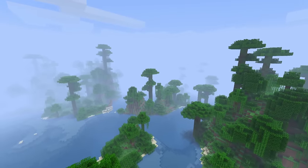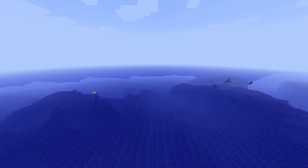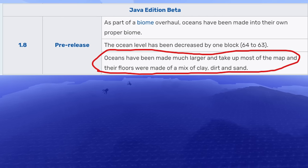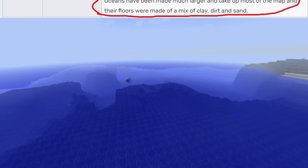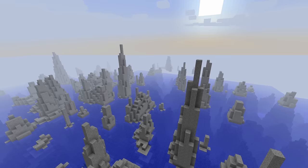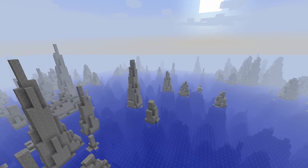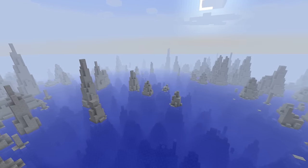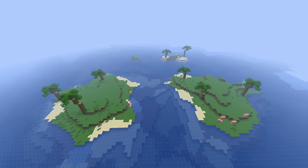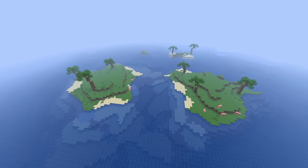Another problem with this era of Minecraft was the oceans. The oceans used to be massive, lifeless, and vast with zero variation, and really zero usefulness outside of survival island type seeds and maps. Authentic Adventure adds life and variation to these dark ages of the oceans with things like sea crags and a brand new archipelago biome that scatters a bunch of snaky islands near each other.